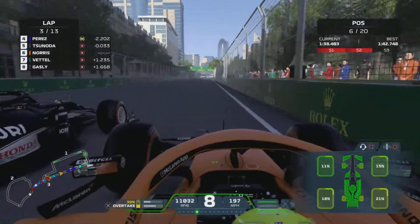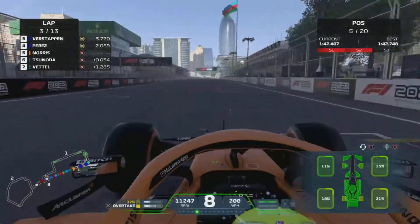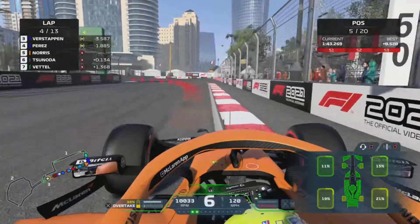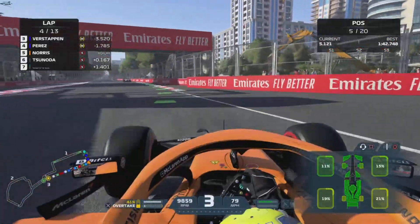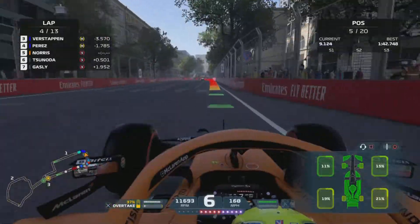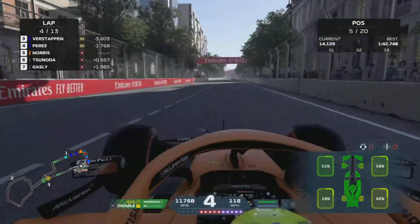As we activate DRS, we've got the speed advantage. Yuki maybe with some damage on the front of that wing. Comfortably ahead before the braking zone - so that's P5, guys. Now let's get our head down and push, push, push. Maybe use a bit of that ERS, just get our way through Baku.